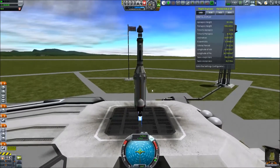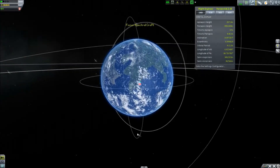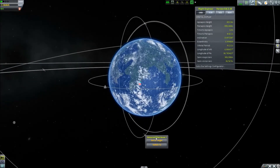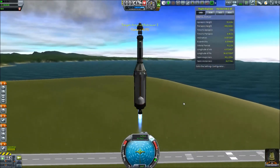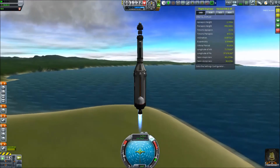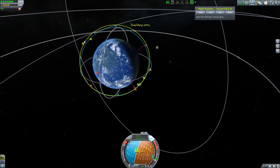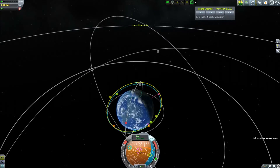So this mission needs a new mission. We have Bill coming up to fix this. Bill is going up and he is going to attach some solar panels to our craft.